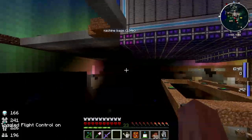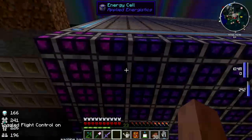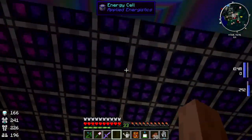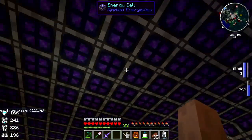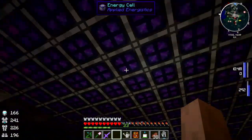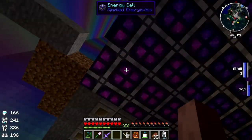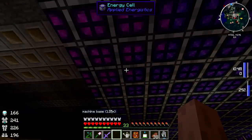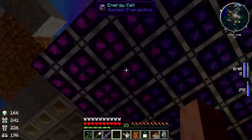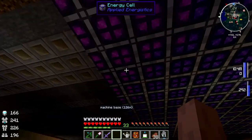I changed my tactic a little bit. I moved the tesseract up there, and down here I lined the bottom with these energy cells. The ones that are dark bluish-purplish are empty. The ones that have a more pinkish tone like these - those are charged. I haven't found anything anywhere that tells me how much charge they hold - it's just that when they're pink, they're charged.